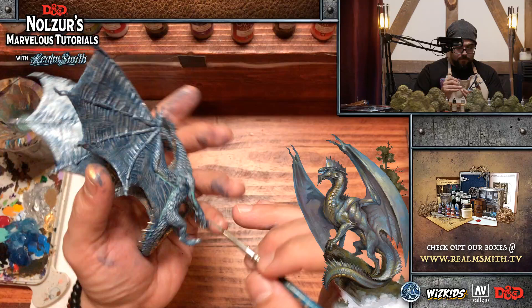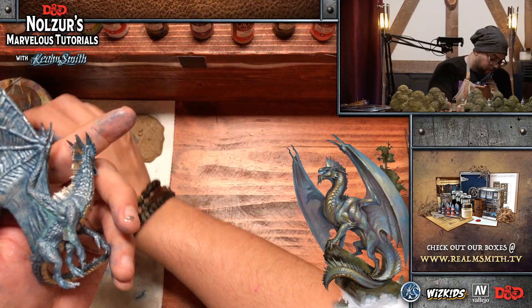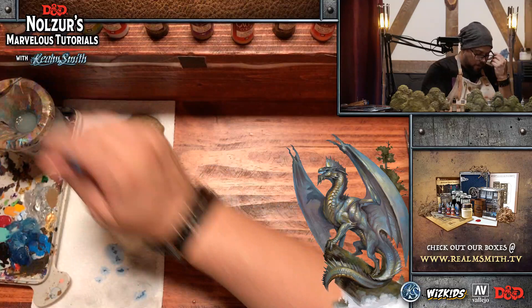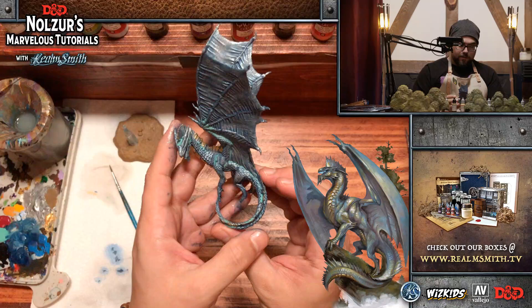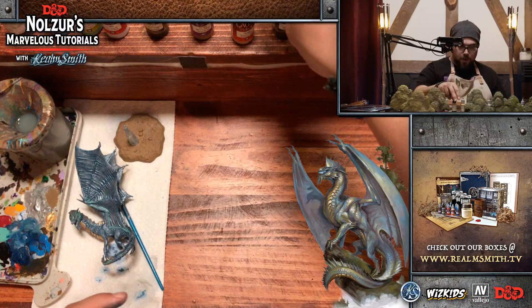Ultimate Tunings asks: have you ever painted the Nolzer's Drider? Not yet — that is one people have been asking for. People have also been asking for the Fire Giant — I'm just waiting for one to come back in stock. The Fire Giant and the Drider are both on the list of to-dos, so look out for those in the future. I think I'm happy with the verdigree placement — I'd like a little on the wings too, but for right now we'll leave it.